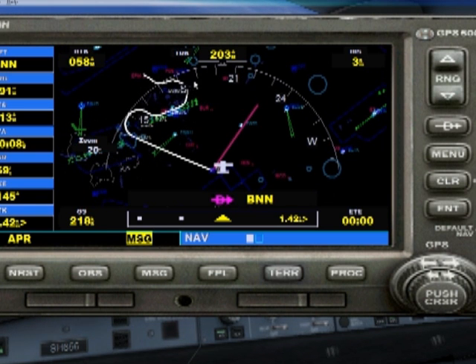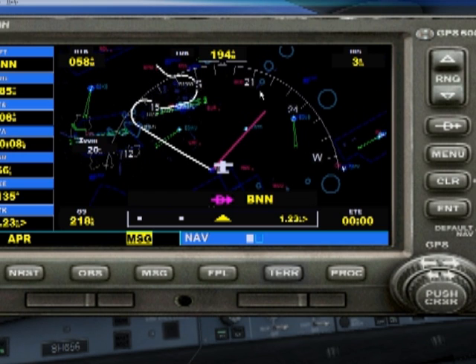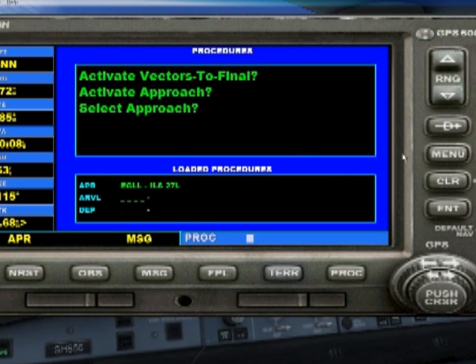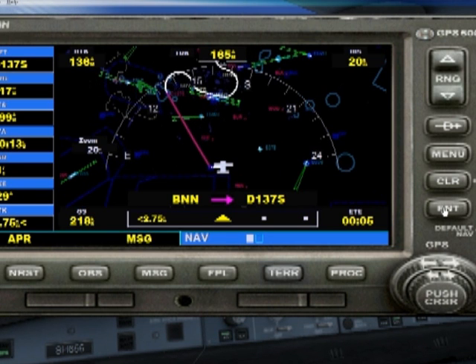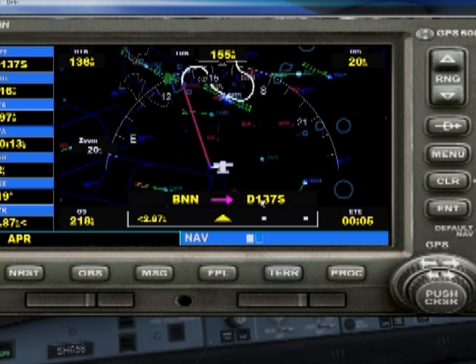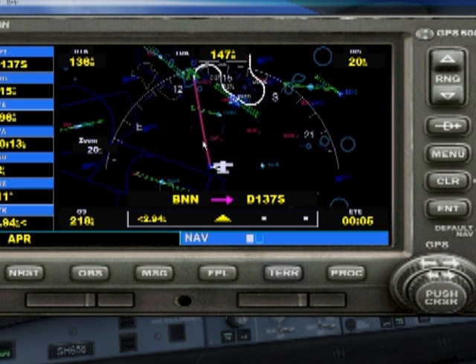If for any reason we have to do a go-around, the GPS will take over automatically and vector us out to Echo Papa Mike. So now we're going to activate the vectors — we go into Procedures, activate our approach (select approach is already completed), push Enter, and the system selects the next part of the journey: Bravo November November to Delta 137 Sierra, the large stretch you can see in front of us.